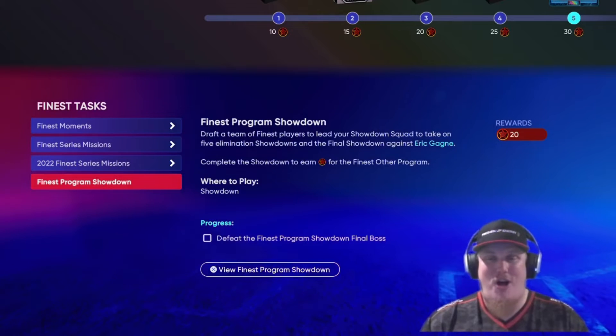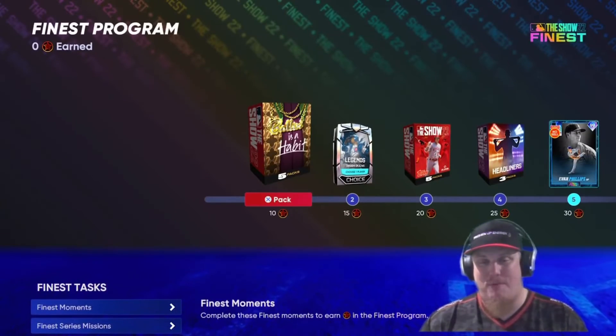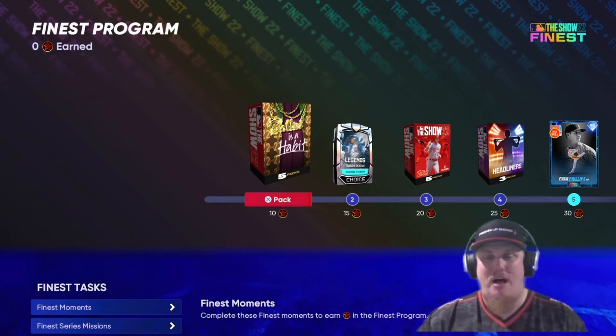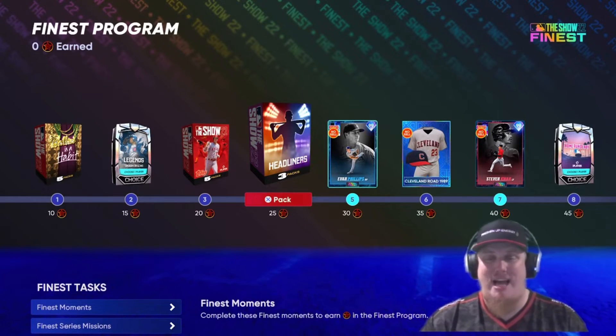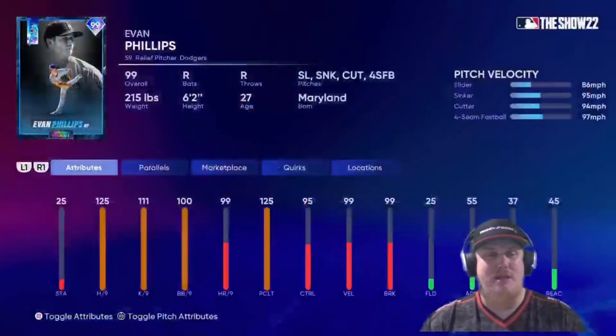Speaking of the reward path, it is littered with packs and cards. Right at 10 stars you get a Ballin' is a Habit five-pack bundle, a Takashi legend pack, a five-pack show bundle, and a three-pack headliner bundle — all before reaching 30 stars where you get your first 2022 Finest player.